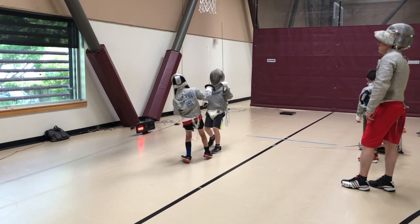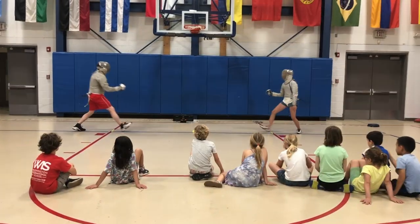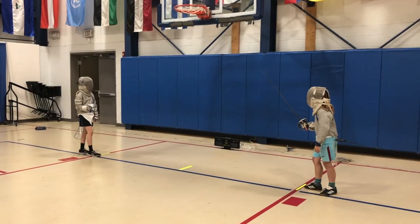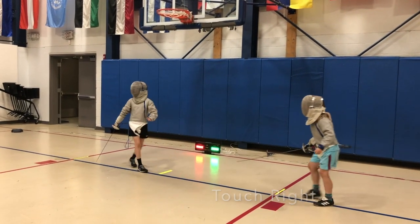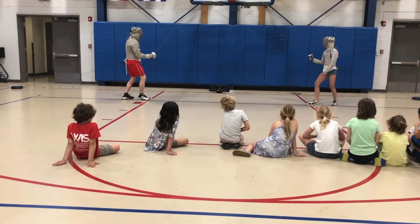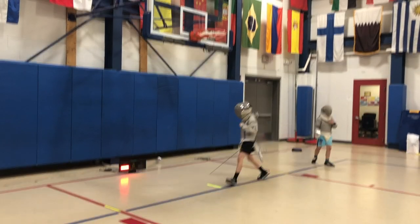Fence. Get a riposte. Touch. Let's do Simon again. Fence. She can make me fall short. Fence. Attack — no — riposte. Fence. Aiden's riposte on time, so it's one-one. Fence. Go, go, go, go, go, go — and you hit. Fence. Nice extension. Excellent touch.